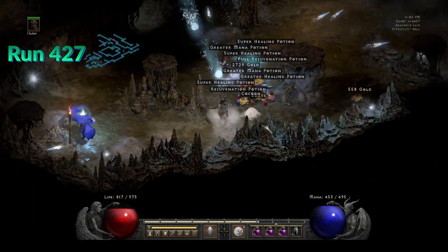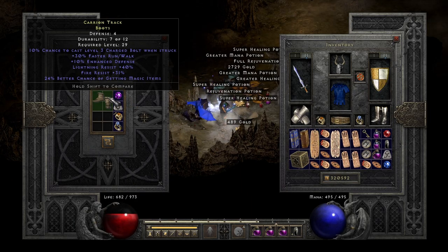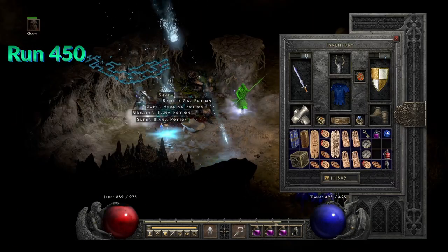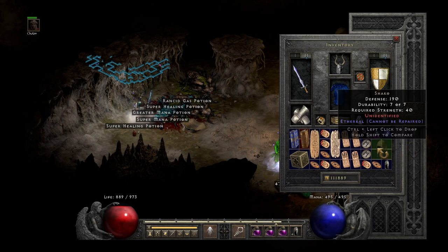When this happened I was kind of pissed — I was like, oh no, again stupid boots. But look at them: 30 faster run/walk, 40 lightning res, 30 fire res, and 24 MF. This is solid, really solid pair of boots. And finally, there it is — stupid ethereal Shaco.